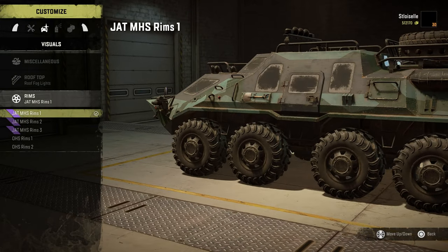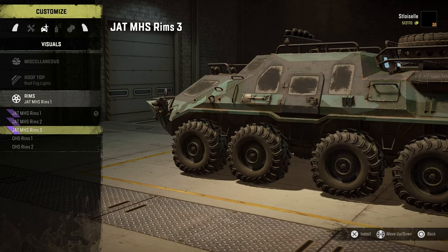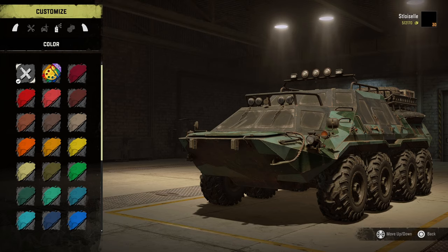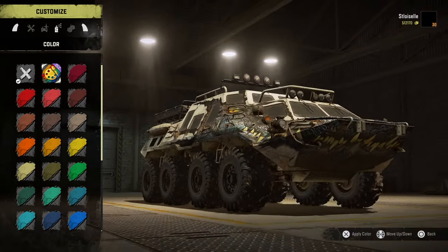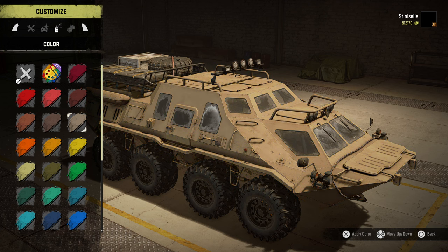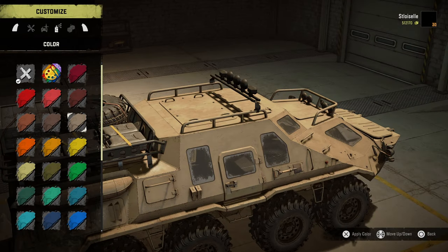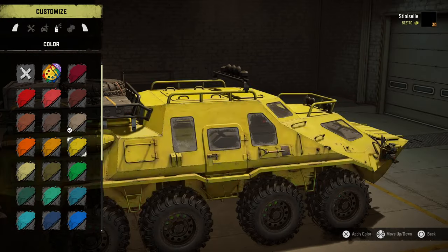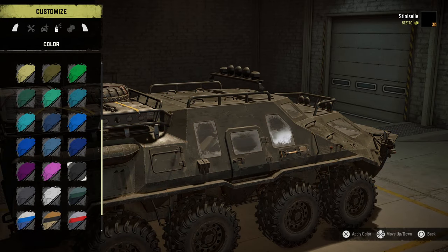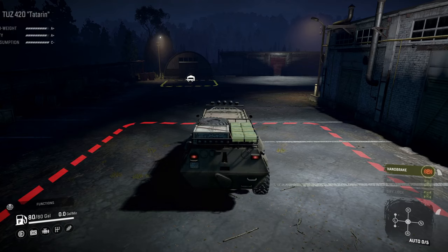We've got our stock rims — well, actually they're not even our stock rims. I do like the blacked out rims better, I'm going to lean towards those. The color? The crocodile? Yeah, that's pretty nifty. I think I'm going to go desert sand — or do I want to go olive? Nope, desert sand. Yeah, that was a great one — I already forgot which one it was. There are some camouflaged ones, but we're going to go with the plain desert sand. That looks pretty good. So yeah, I guess let's leave the garage.